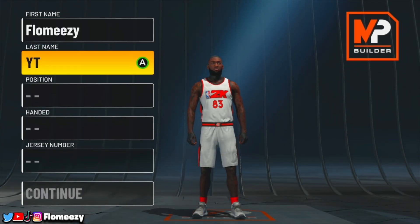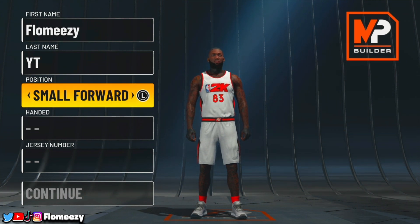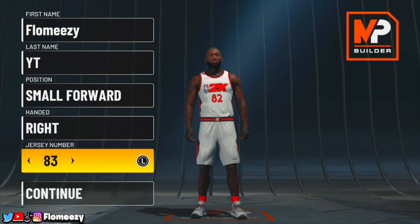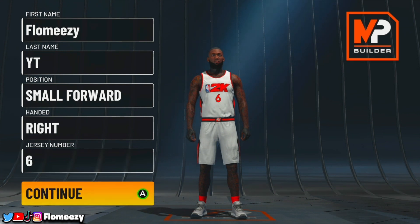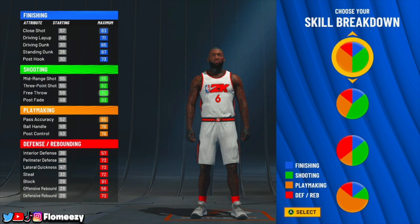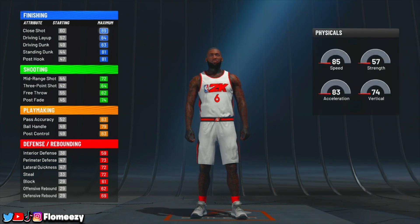For this build, the position you want to go is Small Forward. LeBron is very well-rounded and can play basically every position, but for the sake of 2K we'll be making this build as Small Forward. For handedness, you can go right or left — it's personal preference. I'm going to be going jersey number six because this build replicates Miami Heat LeBron. For the pie chart, you want to go with the half yellow and half blue pie chart so you get Hall of Fame finishing and Hall of Fame playmaking badges.